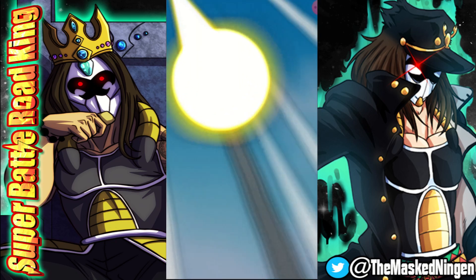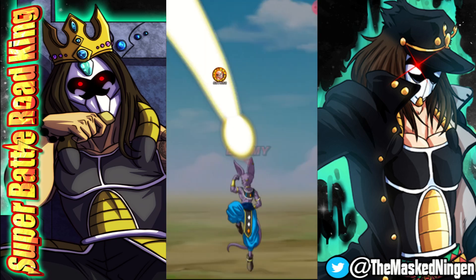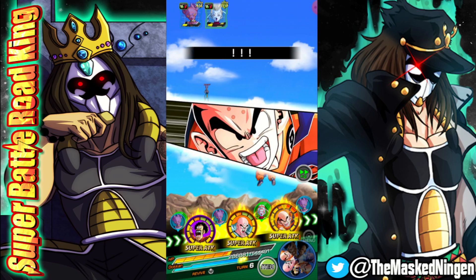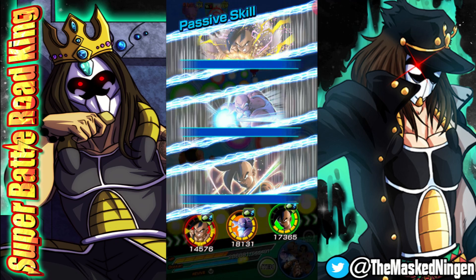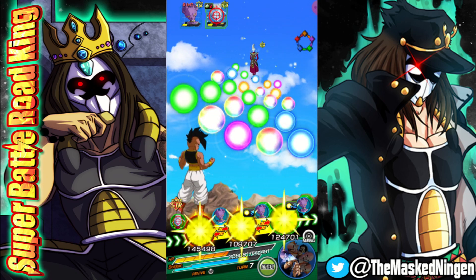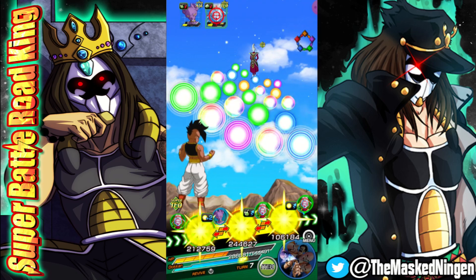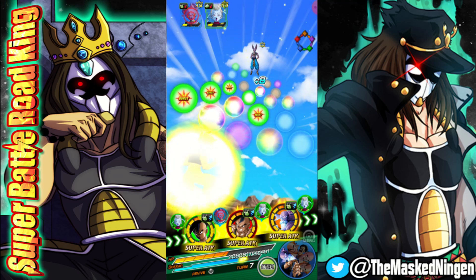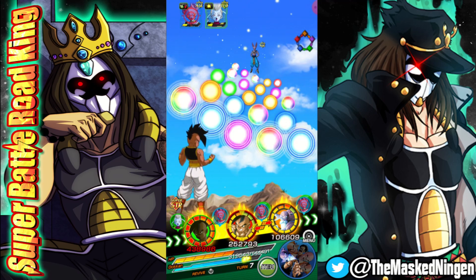Krillin comes in with the AoE — he stuns Whis but doesn't stun Beerus. 67k still from Beerus, so some of the attack lowering has worn off. But Krillin does get the stun on the secondary attack. This puts us in a pretty good spot with Whis being stunned, because Oob is going to be able to deal a pretty decent amount of damage to Beerus here.